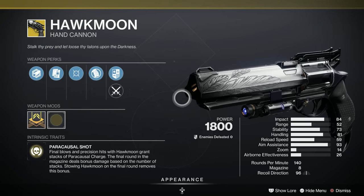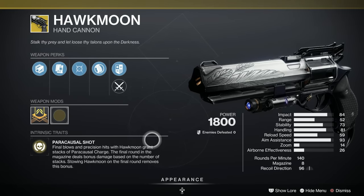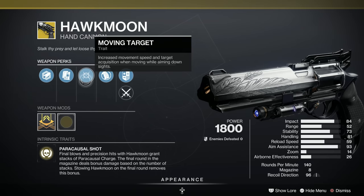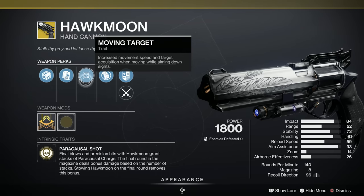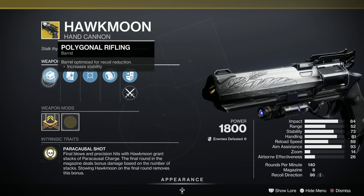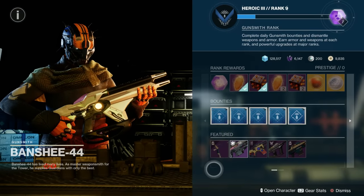Now let's look at the Hawkmoon random roll. I can tell you the most popular roll for Hawkmoon — and this isn't it. This will probably be somewhere in the D range. We've got Polymer Grip whereas the favorite is Smooth Grip. Moving Target is very low down the charts. Rangefinder and Opening Shot are good. Alloy Magazine is the top perk in that slot. Polygonal Rifling is right at the bottom — the least popular — and people prefer Hammer Forged Rifling. So that's not very good for the Hawkmoon.